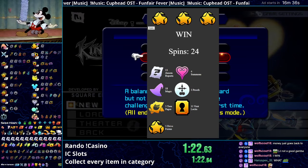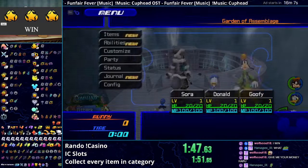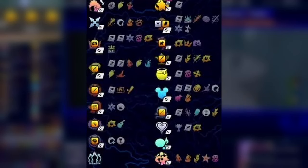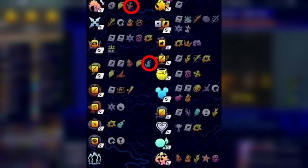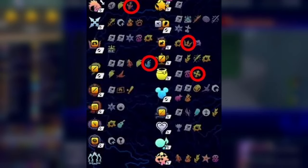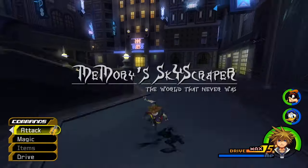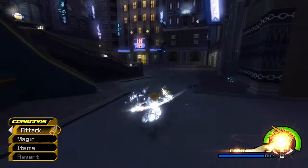24 spins — I probably shouldn't play slots in real life anytime soon. So we won with forms, meaning we need to collect all 5 drive forms. Looking at the tracker, we can see Valor on levels, Wisdom in OC, Limit in Beast's Castle, Master in 100 Acre, and Final in Twilight Town. And no, I'm not counting forcing Final as obtaining it — I have to go get the actual check.